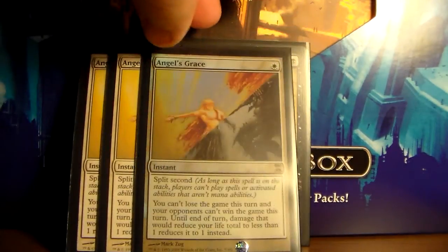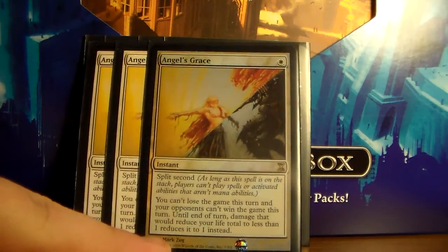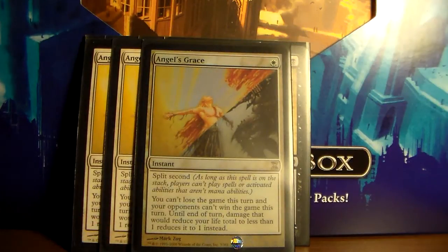Here's our first card that can do that: Angel's Grace. It has split second, meaning it basically can't be countered — they can't do anything as long as it's on the stack. It states that you can't lose the game this turn, your opponents can't win this turn, and damage that would reduce your life total to less than one reduces it to one instead. Since Ad Nauseam gives you life loss, this won't prevent you from going negative, but since you can't lose the game that turn, it won't matter.